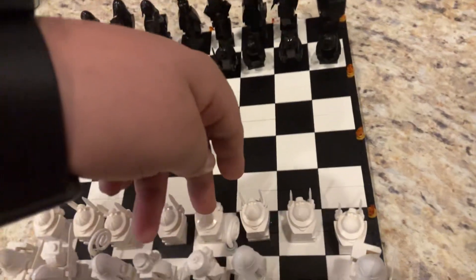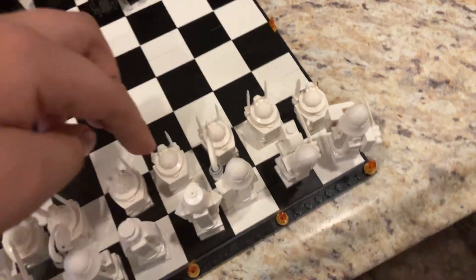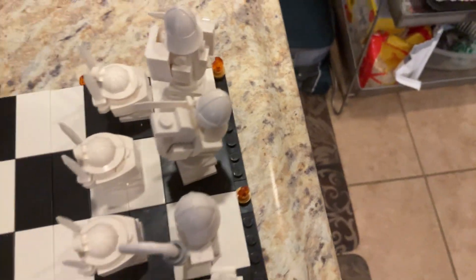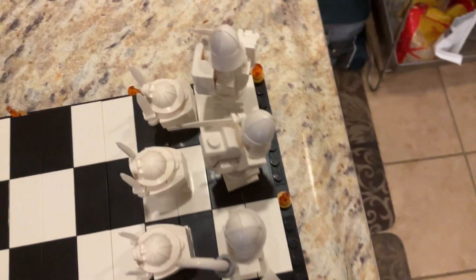If you were at the center of the board, you could capture the enemy on eight squares. On your starting position, just three. The knight becomes three times more powerful in the center of the board than on the starting position, and four times more powerful than from the corner, and twice as powerful from the side.